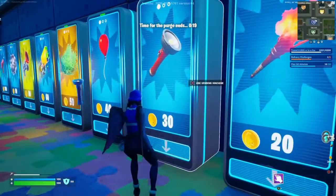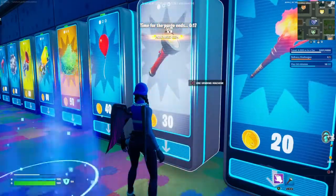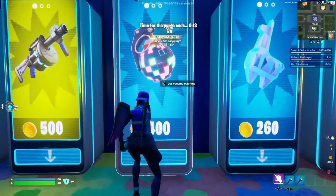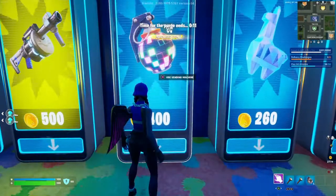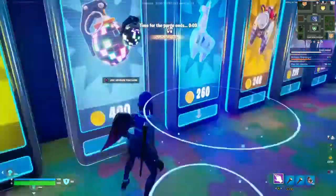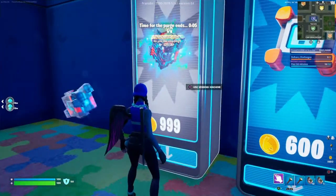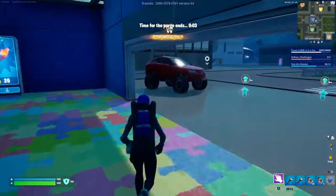You're gonna buy two of these flashlights, and then you're gonna want to buy 15 boogie bombs. And if you have enough coins, go for the most expensive item in the map.